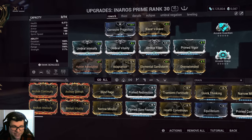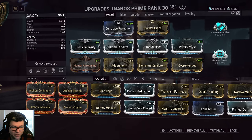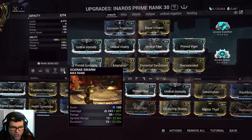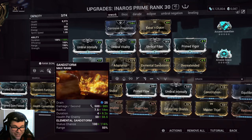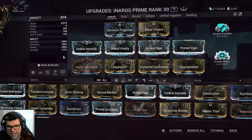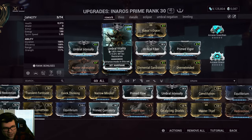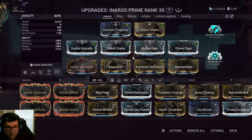For Duration, it's not really that important. You could maybe replace Hunter Adrenaline for Primed Continuity to get a little longer duration on your Scarab Swarm and Sandstorm. I think that's kind of up to personal preference. The Umbral mods are just super good on Inaros — I think they were before, and they're even better now. You're not going to get more health than this with one mod, so the Umbral mods are kind of a no-brainer.